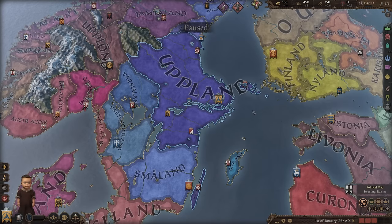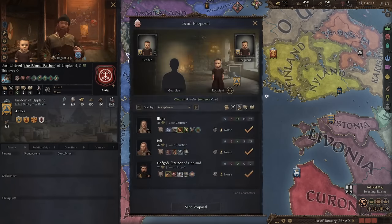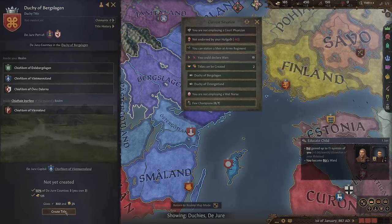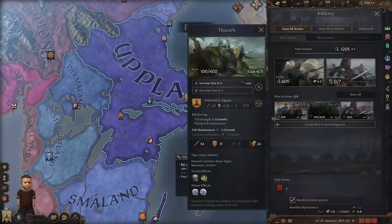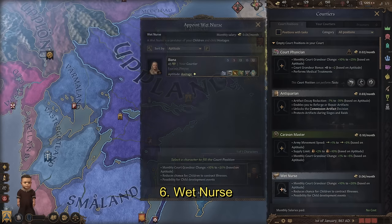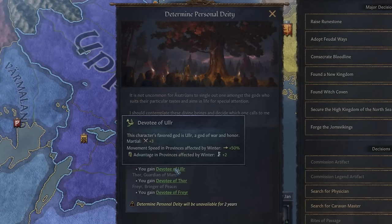Before starting, I have a few things to do. I come here to take the strength and bloodline decision to improve genetics and health. Then I educate myself for the learning education and get a guardian who's best at learning. When starting in Upland, I can create a duchy title immediately for prestige and legitimacy. Then I'll spend this prestige to increase husk rolls or create them if not available, and also station my troops. If I have leftover prestige, I'd invite champions. I'll also employ a wet nurse to reduce illnesses and development events.